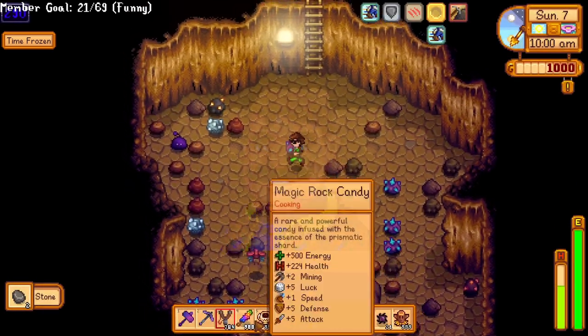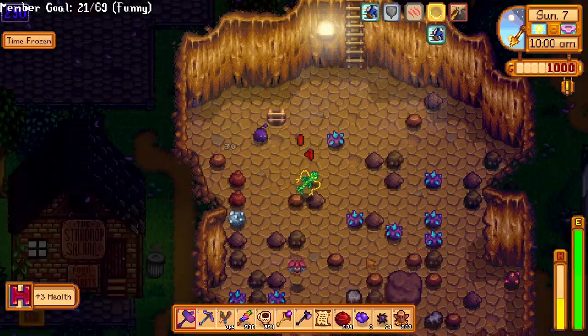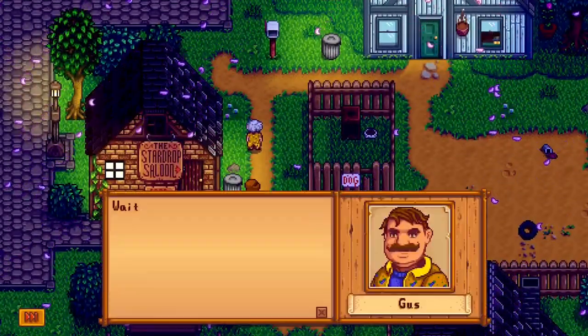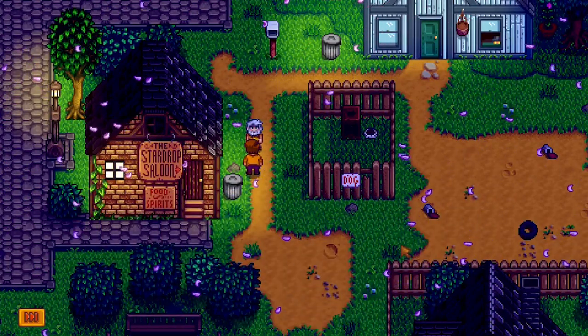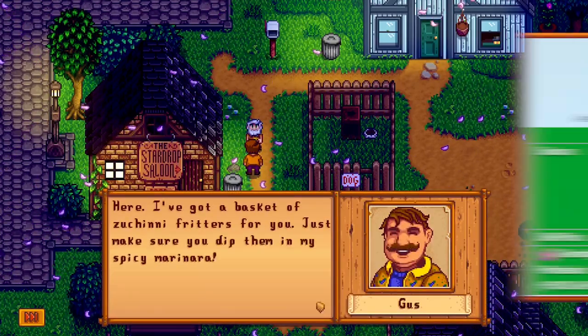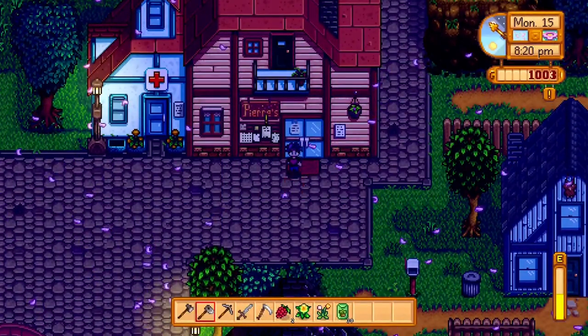Gus is the guy that holds the whole town together with his yummy food and generosity. He's shown to be very selfless — he gives Linus food so he doesn't have to go through trash cans, proving that Gus basically just doesn't want anyone in Stardew Valley to go hungry. He also likes diamonds and oranges, but I normally just buy him beer. Make sure you don't miss his birthday on the 8th of Summer.